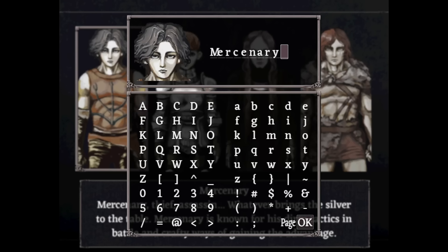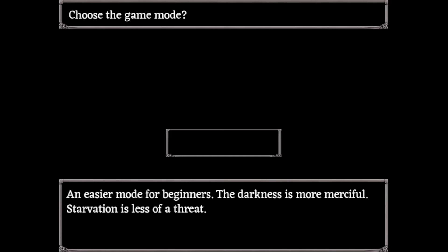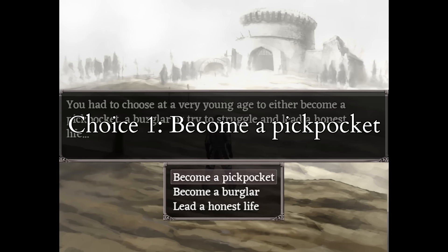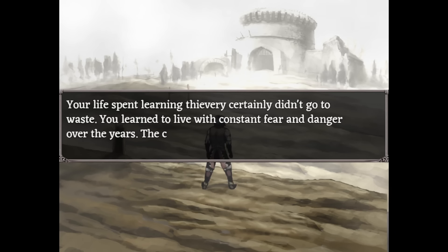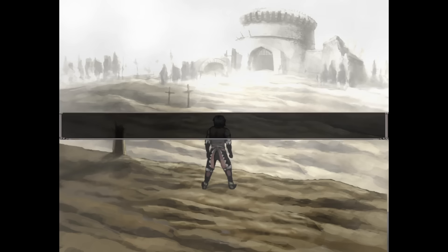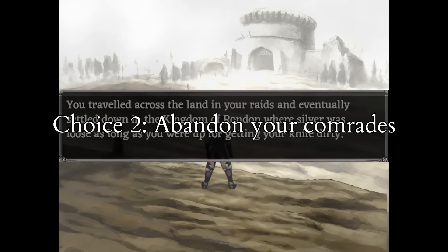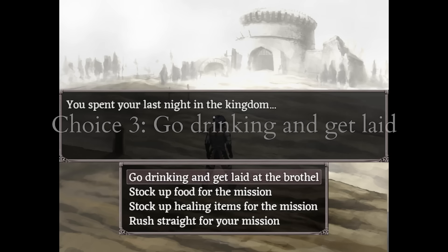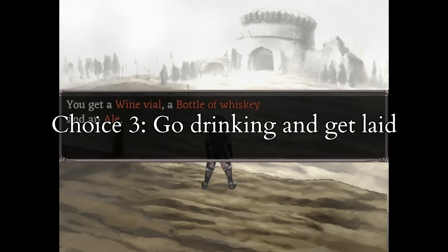First, select the mercenary and play his intro. Choose to become a pickpocket — this gets you Steel Witch, and if you've watched my Ending D and C videos, you know where I'm going with this. Second, abandon your comrades to get an escape plan, because you'll need to run from a lot of fights. And third, go drinking and get laid at the brothel.